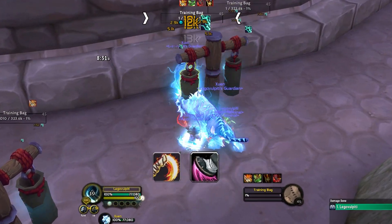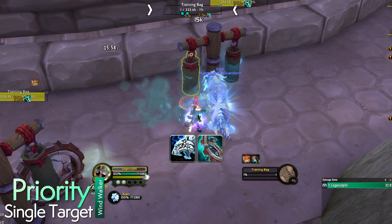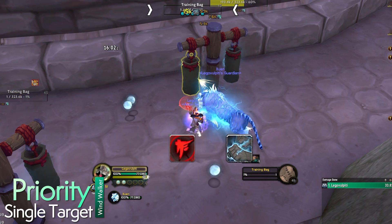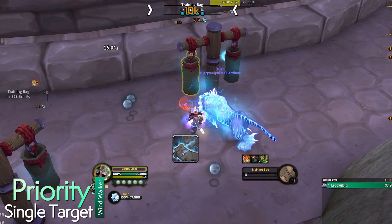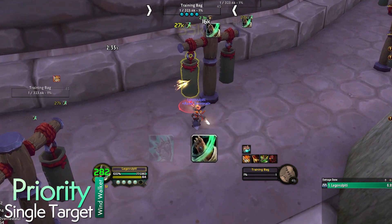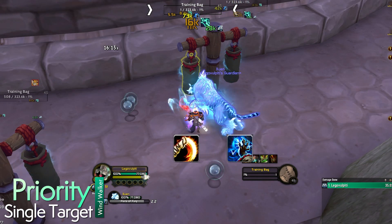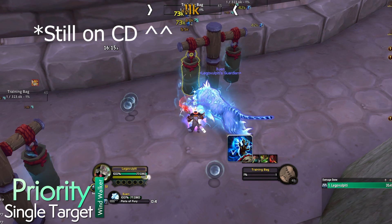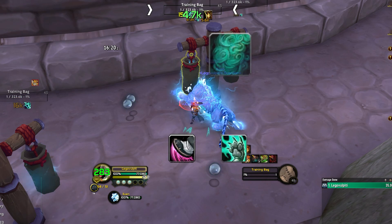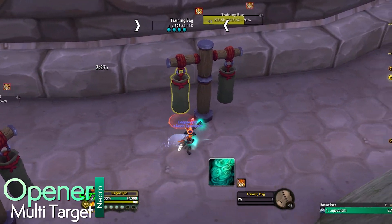Your single target priority will have you use Xuen on cooldown, Touch of Death if the target is under 15% HP, Fist of the White Tiger if you're under 3 Chi, Expel Harm if under 5 Chi, Tiger Palm if under 4 Chi, Whirling Dragon Punch on cooldown, Rising Sun Kick after, Fists of Fury on cooldown, Fist of the White Tiger on cooldown, Expel Harm on cooldown, Blackout Kick on cooldown, and Tiger Palm as a filler.